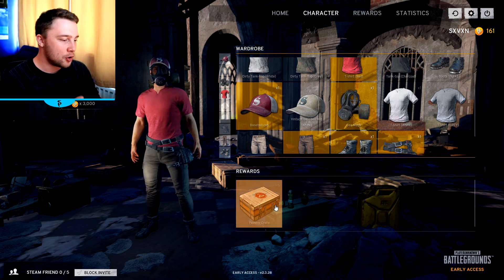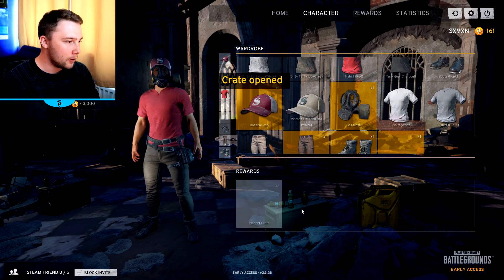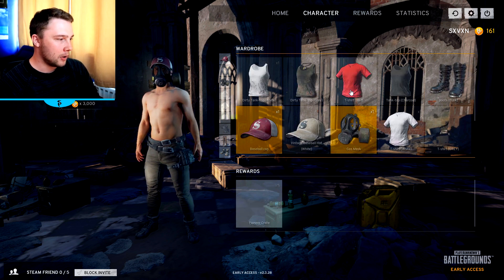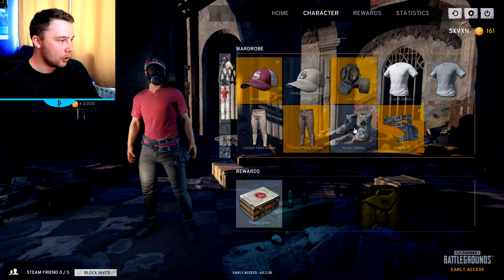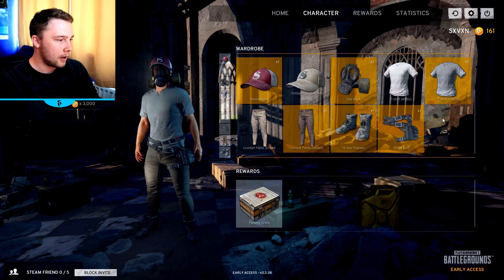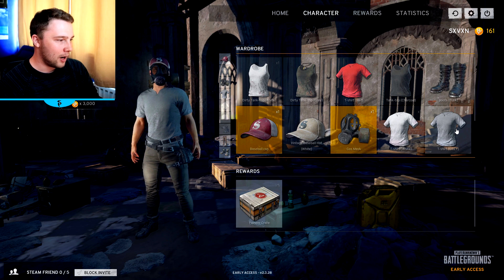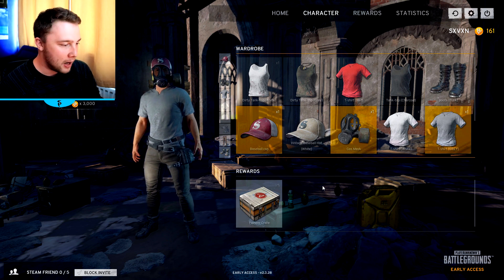Let's open these six Pioneer crates. Let's begin — we open one at a time. We've just got another red t-shirt. Do we get anything other than just the red t-shirt? I think that was the only thing that was blinking. We got a light gray t-shirt as well, and then a red t-shirt again. So that was a crap one. Thanks Pioneer crate, that was absolutely wonderful.